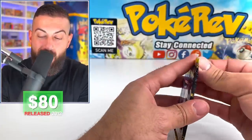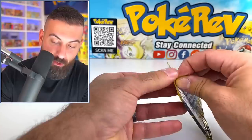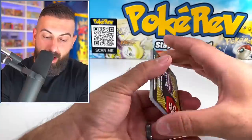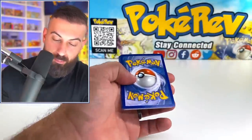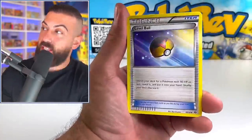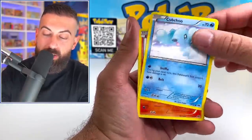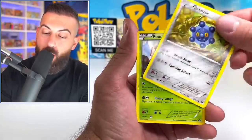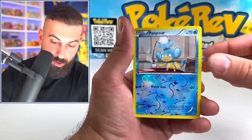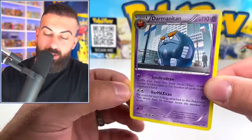Next Destinies is up next. I was not expecting that out of the first booster pack. If that's a sign for the luck we're going to have from this collection box, then that's a good start. We got Luxio, Sneasel, Growlithe, Bronzor, Fungus, Pampour. And then a Darmanitan non-holo. So we have our final Black and White booster pack result there.